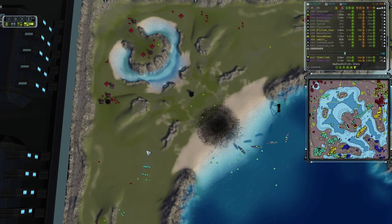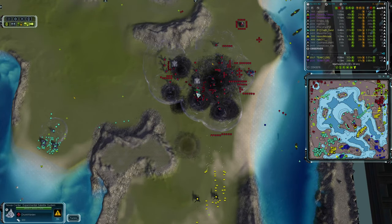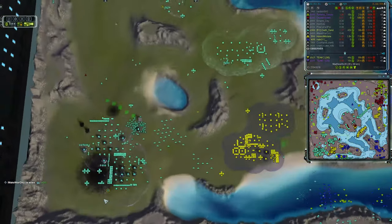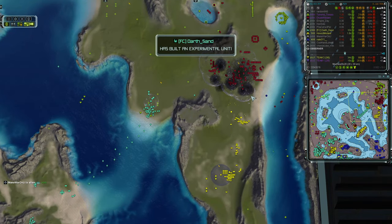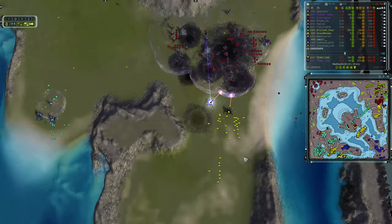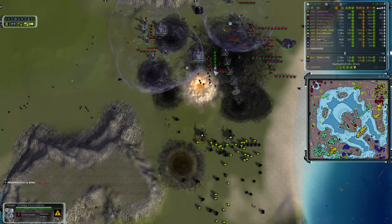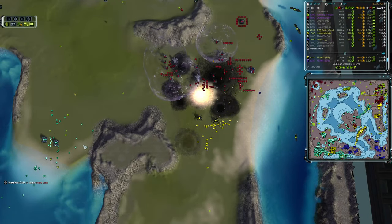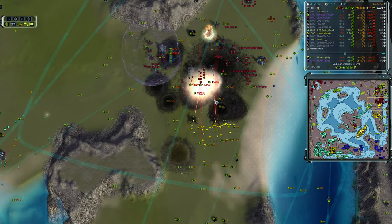Drunk Warden has now lost their second base to Darth Sand's navy, having also lost their starting base earlier. They've been very much focused on the base inherited from Random. A Novax is back up for them, but investing in Novax when your opponents have already been forced to shield everything seems like not the best weapon. Better options might include a land-focused push to break out of their base — pushing south by land and clearing that area would make things a lot safer for Drunk Warden. They've been losing so many SCUs, and now Darth Sand is sending in engineers for the considerable reclaim in the area.